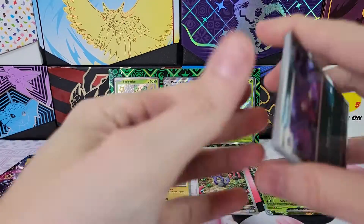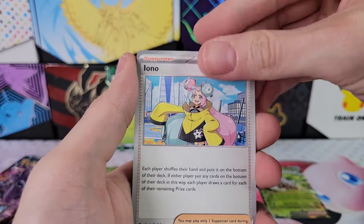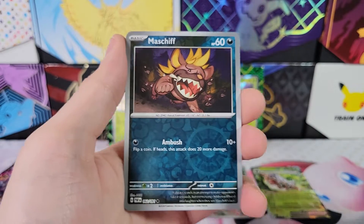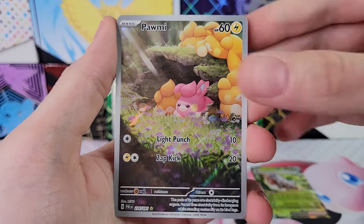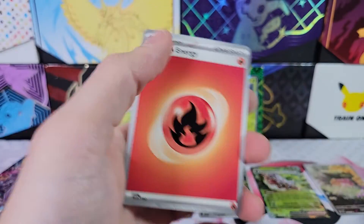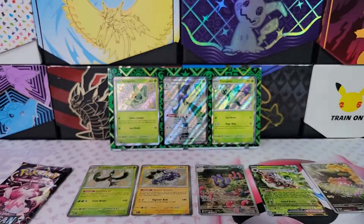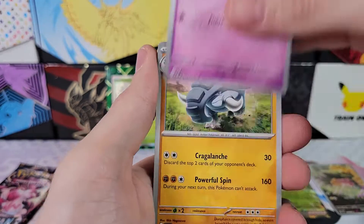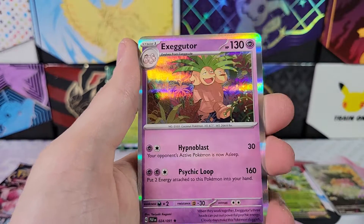Next pack: Haunter, Natu, Tandemouse, Kilowattrel, Iono — very nice. Curlia, Reverse Mischief, and Palmy Illustration Rare. There's more than two Illustration Rares in the set, right? I keep pulling Wugtrio and Palmy over and over. I'll have to check my booklet from the ETB for the set list, because there have to be more than two. Paldean Student, Dawn Fan Nest Ball, Chimeco, Reverse Paldean Student, and Executor. We've got one pack left and already have five hits. This set is crazy with hits even if you get the same cards over and over.